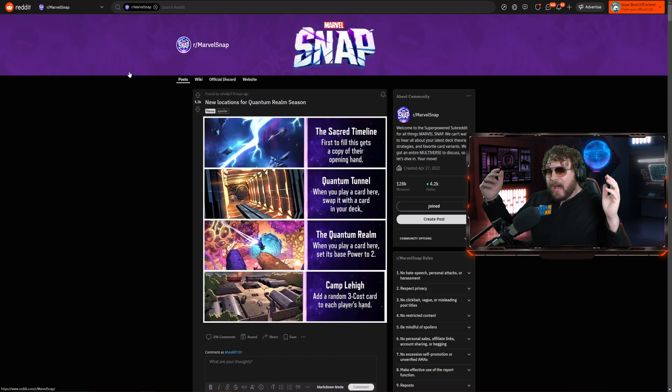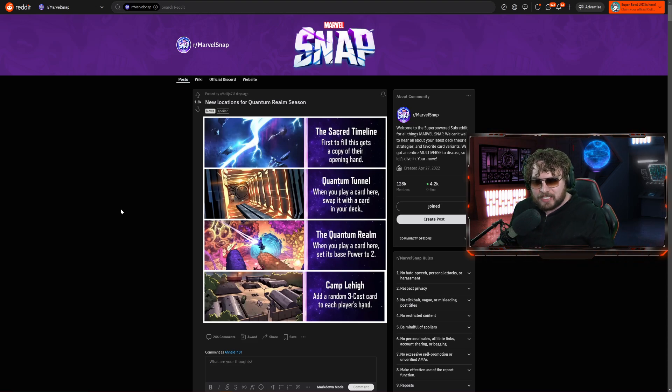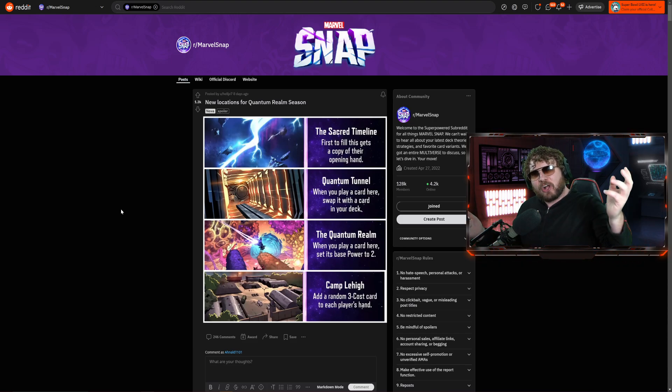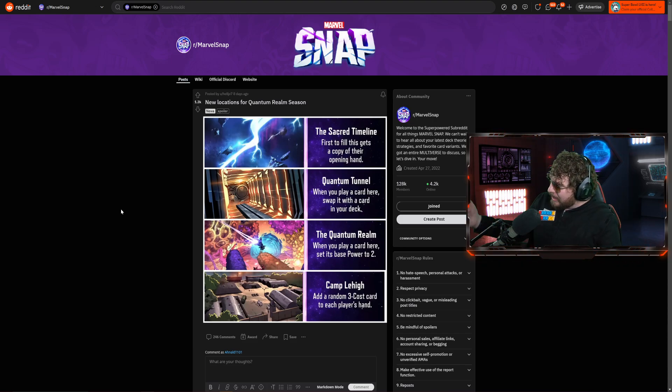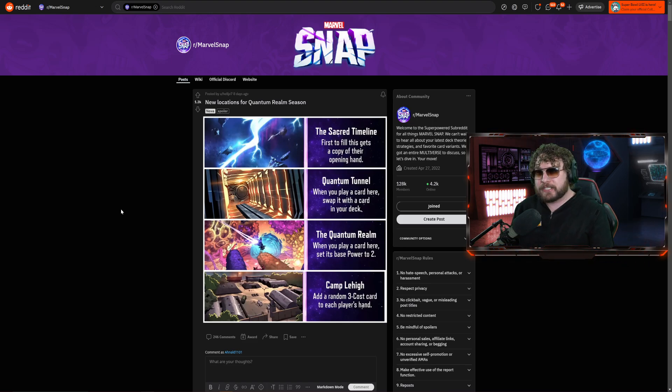The Quantum Tunnel is the feature location you'll be seeing for the next few days. Whether you want to run Lockjaw or not, you're basically running Lockjaw here. When you play a card at this location, it swaps with a card in your deck — so it's essentially a free Lockjaw. You'll be filtering through your deck trying to pull out big power cards that are normally hard to play, or pull reveal effects by putting cheap cards down.